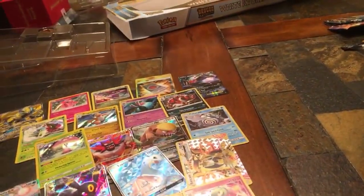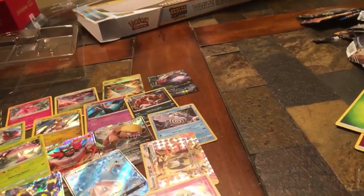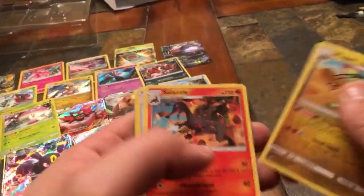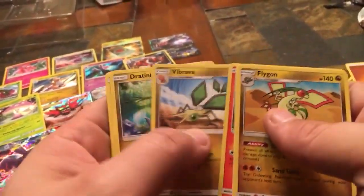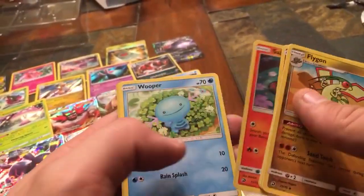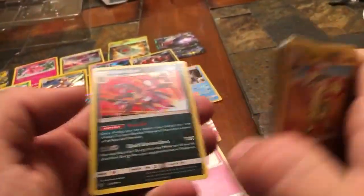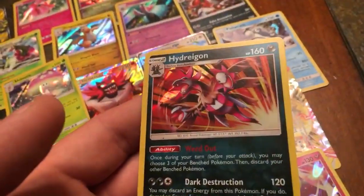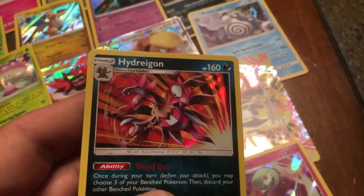Let me check the card trick — it's four on these. First Dragon Majesty pack — Fighting energy. Flygon, Salazzle, Swablu, Torchic, Vibrava, Dratini, Sandile, Wooper, Reverse Holo Litten, and a Hydreigon holographic. I pulled a lot of these in my last openings with this pack — I think four of them.